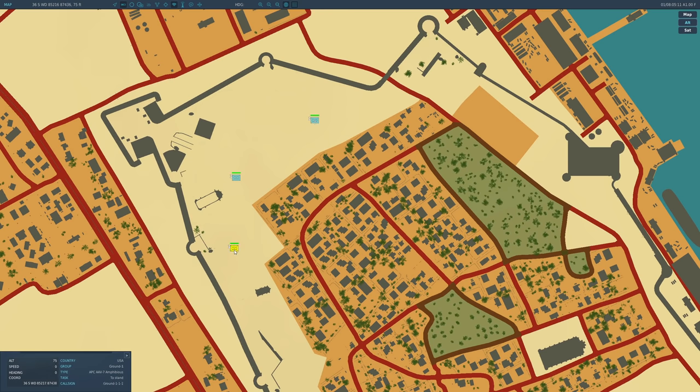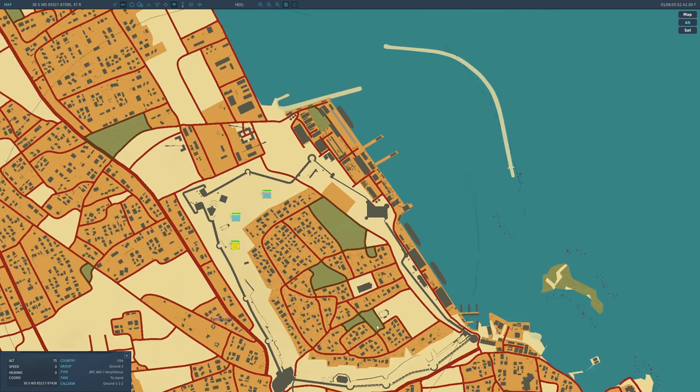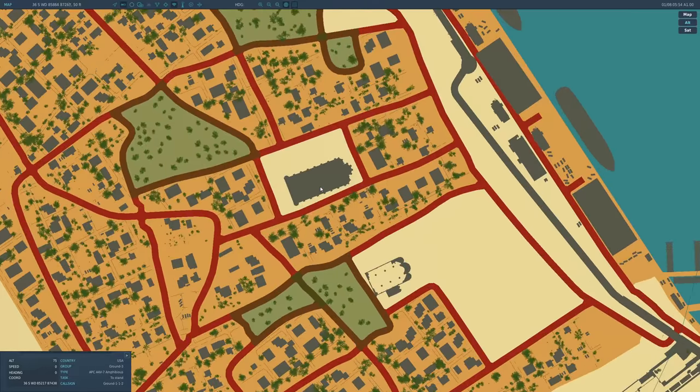We're going to designate the SPI — sensor point of interest — for each of those targets via steer points. Those steer points have already been preset in the mission editor on those targets. Another way you could have designated is using a targeting pod and creating a SPI from the targeting pod on each tank. In VIS mode, we're going to do a single drop on a visually acquired target — the monastery.